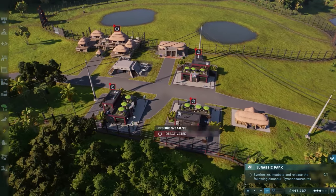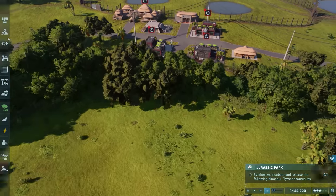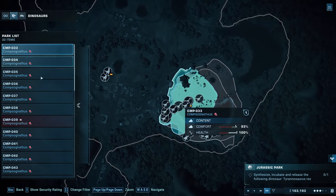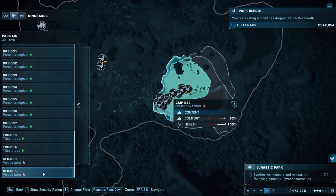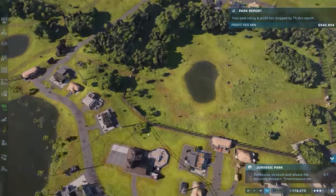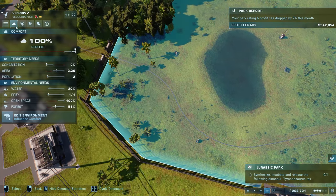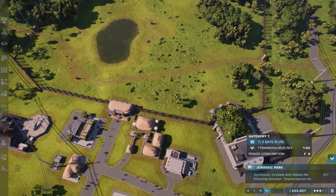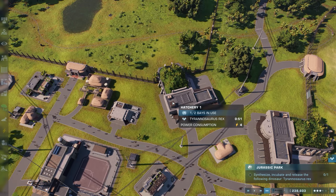Maybe we're going to make another enclosure for the velociraptors or something. Let me check — how many velociraptors do we have? We have only two velociraptors. All the other ones just died of old age I guess. They need more — oh yeah, they're fine with two. Two is the minimum. Park rating and profit dropped by seven percent.